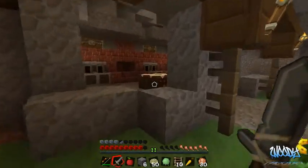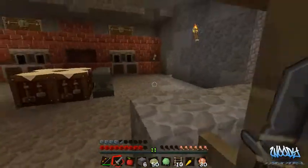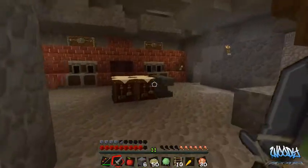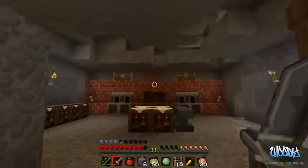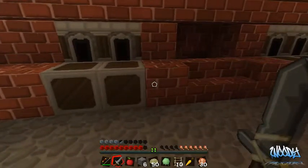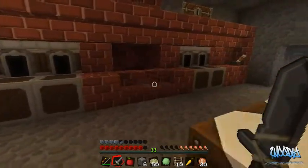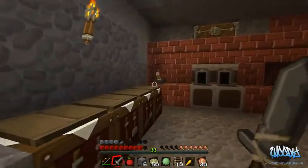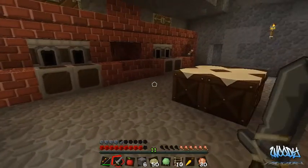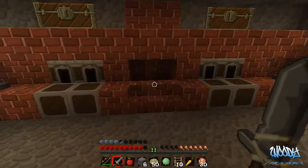Did I show you guys this? This is going to be the blacksmith shop. I made an automatic smelting system — I know it's not the most compact efficient thing, but we're in survival, not creative mode. I make things simple so you can shift them around, you know? I love Mumbo and CodeCrafted — nothing against them — but the way they do it is so compact that if you have a theme going, it won't fit unless your theme is exactly that.